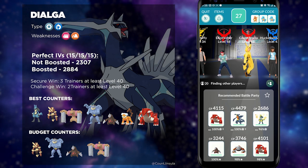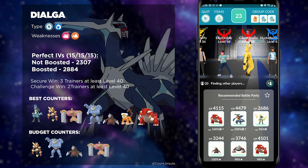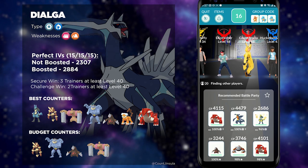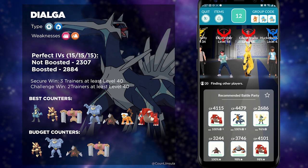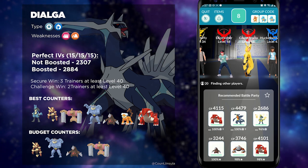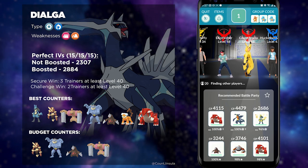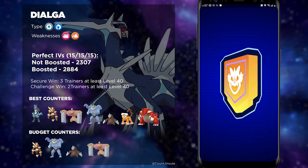Lucario actually does have a Mega Evolution, so if you are facing Dialga with Mega Lucario released, that is definitely something you should use against this boss. But in terms of Megas as they currently are, Mega Lopunny is probably the best Mega you can use, considering that it does have that Fighting-type. When going up against Dialga, it's best to start off with Mega Lopunny and then have a full team of Lucarios behind it.